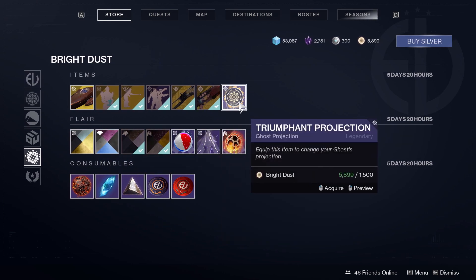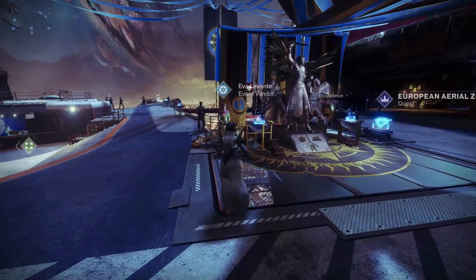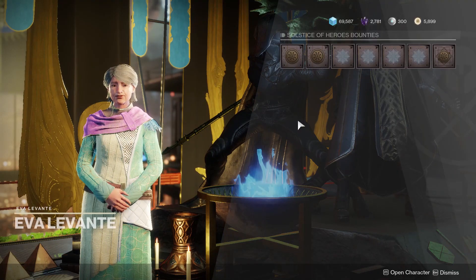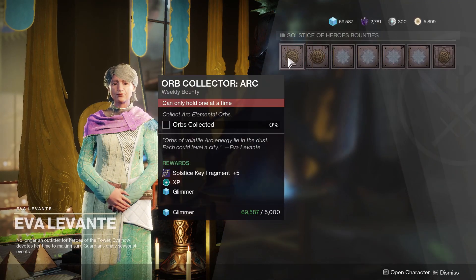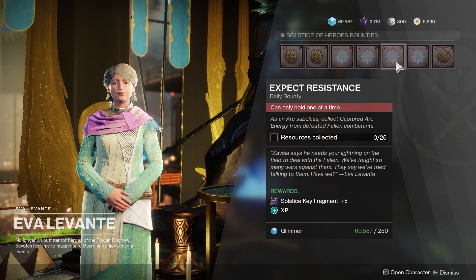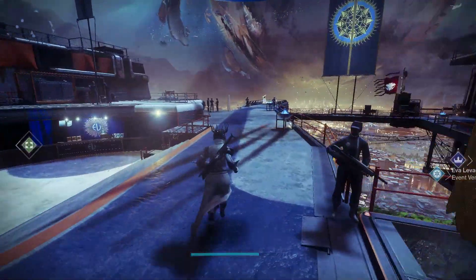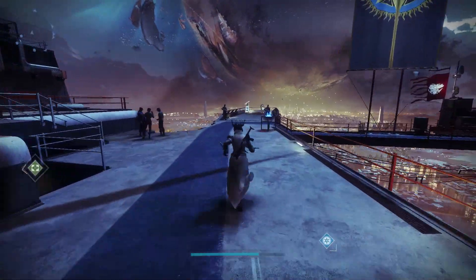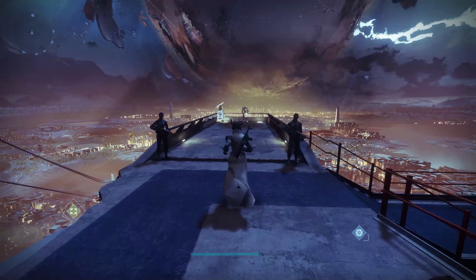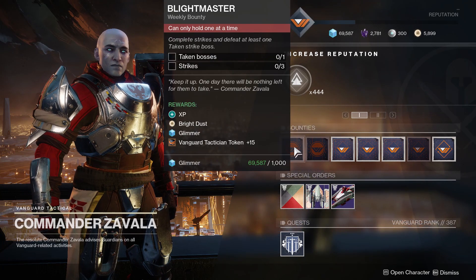I'm going to show you exactly how to get them. You would think Eva is offering bright dust since she's done it before, but no you don't have it — which is pretty whack. Currently the only three places that offer bounties you can get bright dust from are Zavala, Shaxx, and the Drifter. These come from the two weekly bounties that each of them have.